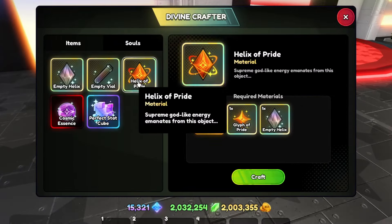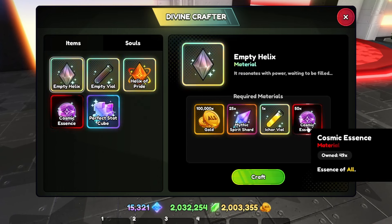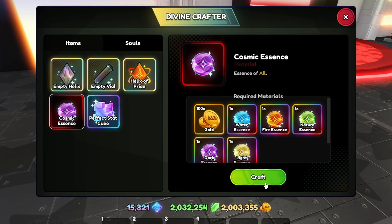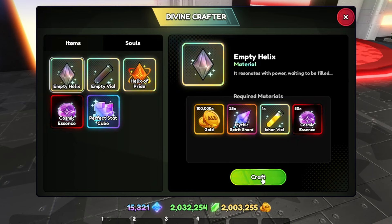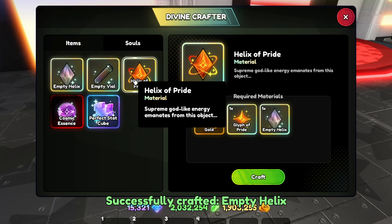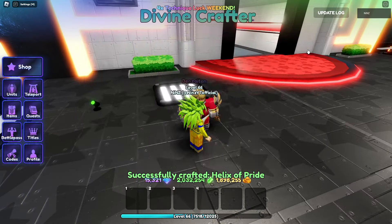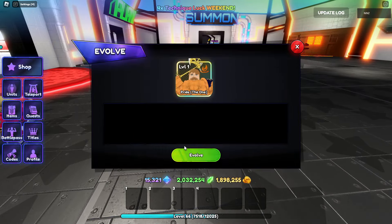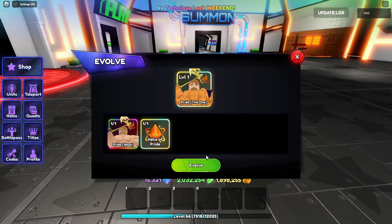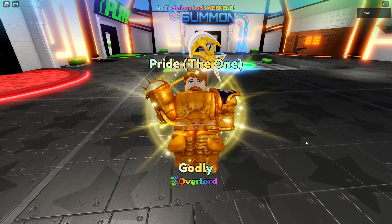So the Pride Helix — Empty Helix — here. I had 49 Cosmic Essence so I crafted another one. Now we have all the materials — let's go, bam! Empty Helix crafted, and then let's get the Helix of Pride — bam! Input it — boom — The One! The One! Nice one!